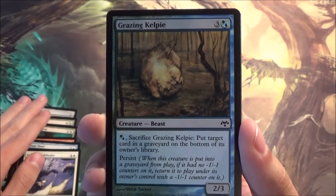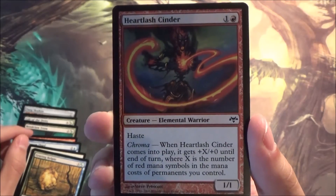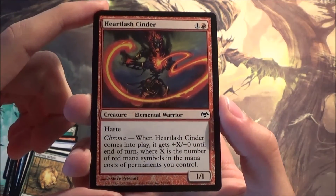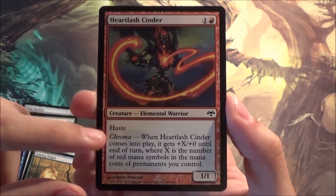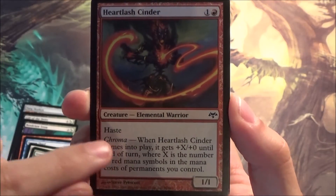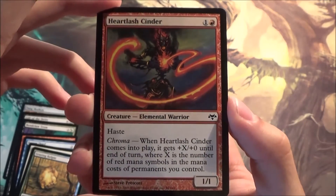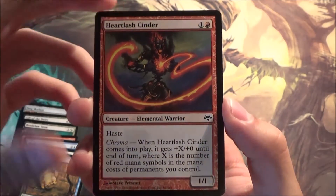Interesting. Lash Cinder — this card has an early design of what we now call devotion. Chroma does exactly the same but it was called differently. You don't put devotion on the text box like that, but I like the card — it could be really huge. It's like a sort of Ball Lightning, not Lightning Bolt of course.